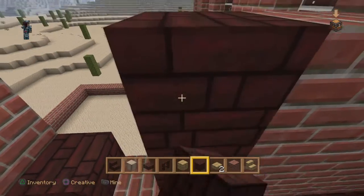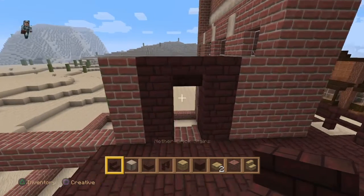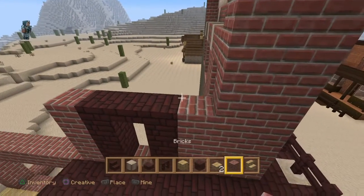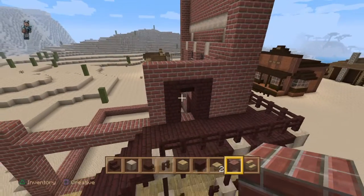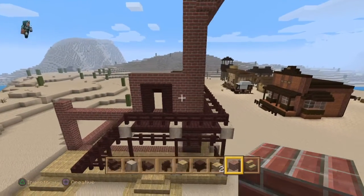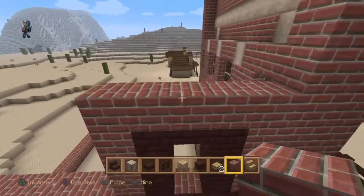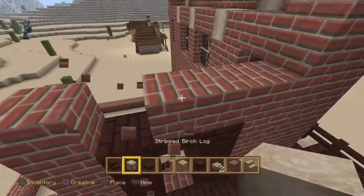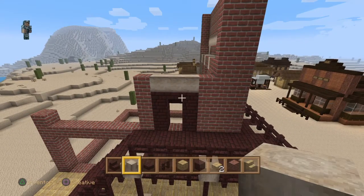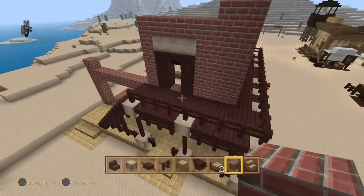Build that up. Now, what have we done at the front — are we wanting a simple door? Because that's the entrance there. Are we wanting to use the nether brick to create an entrance? I suppose we could see how this looks. Get the nether brick stairs, place that upside down, then we could place the door there. That could be interesting, and across here could fill that in — see how that looks.